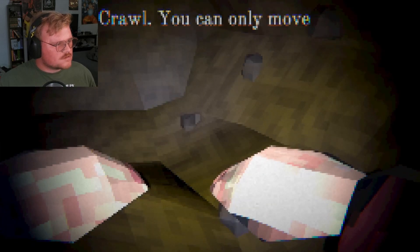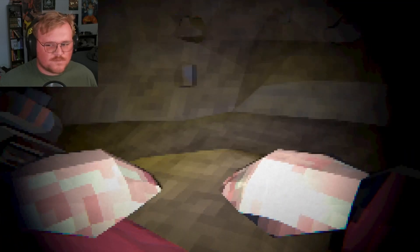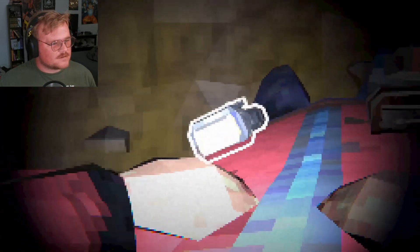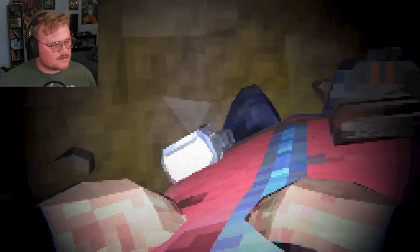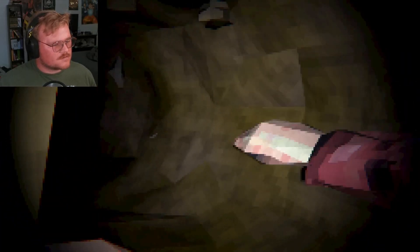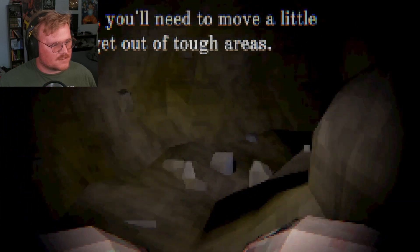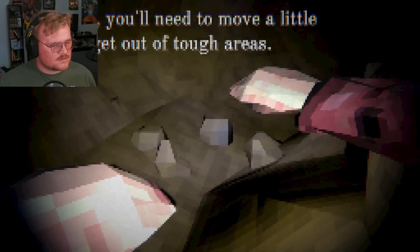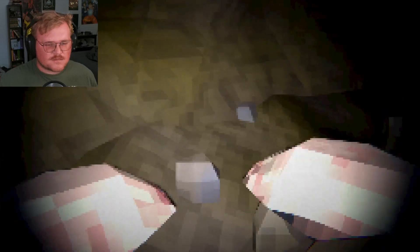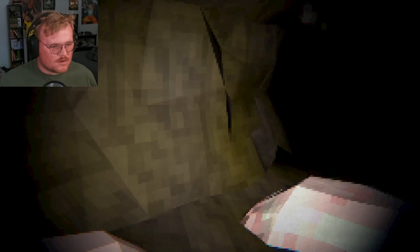Crawl — hold W to crawl, you can only move forward. It is so pixelated, what the hell. Some camera. Interesting, where are we going? Sometimes you'll need to move a little further to get out of areas. Crawl in.